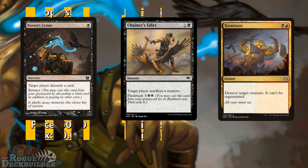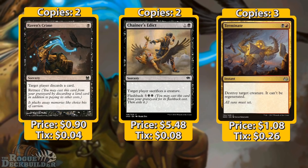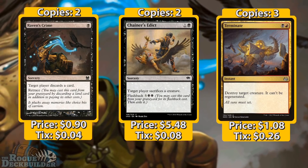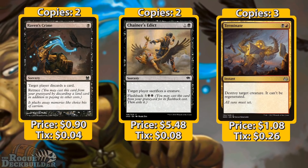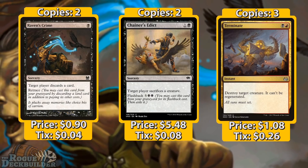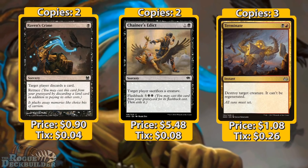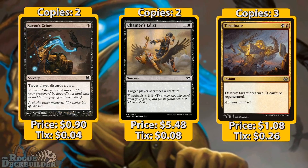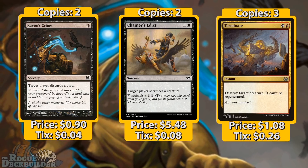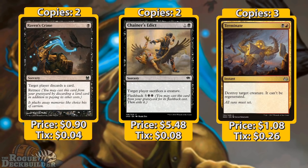We also have two Raven's Crimes. Normally I wouldn't play this card, but we're running a lot of draw spells and 22 lands — that's pretty high in Pauper — so we'll be able to get Raven's Crime off pretty consistently. We have two Chainer's Edicts, probably the best Edict in all of Pauper since it has flashback. Most of the time we won't need the flashback cost, but it's a really solid removal spell that helps us get around hexproof stuff like Bogles.